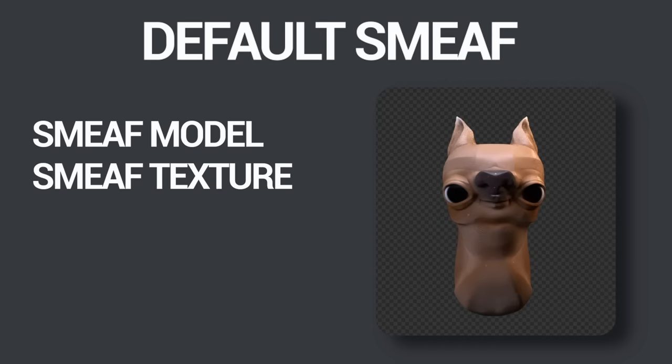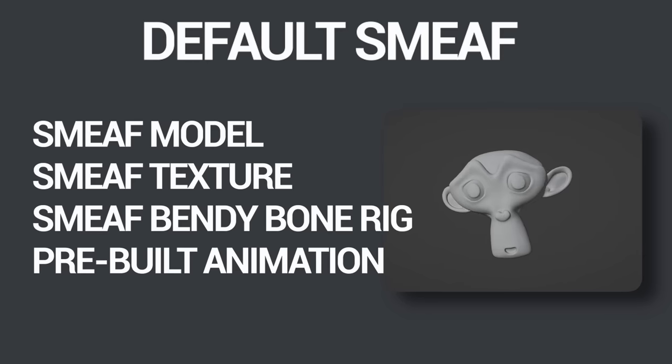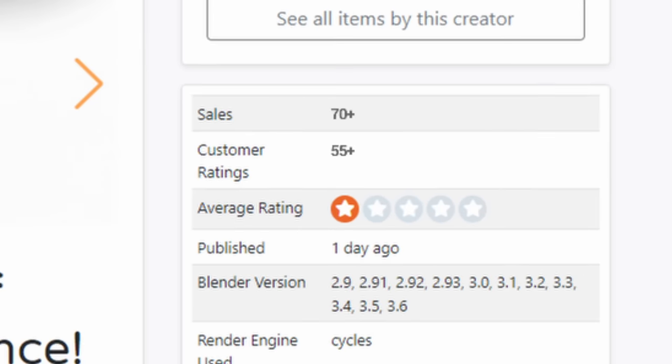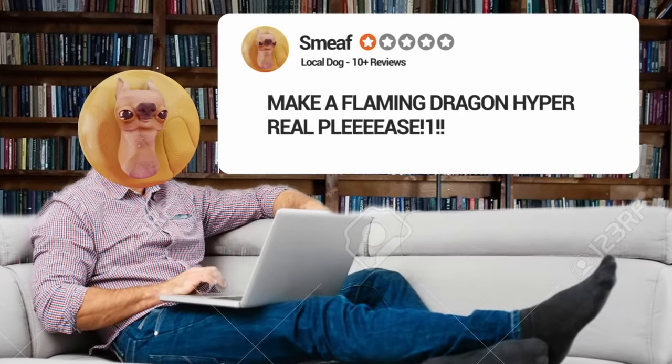There's a catch — inside this Blender add-on there's a hidden puzzle, and the first person to unlock it will get $1,000. I'm not kidding. Everything you need is inside the add-on. It comes with the Smeeth model, the Smeeth texture, the Smeeth bendy bone rig, and a pre-built animation you can apply to anything. Whoever finds and unlocks the puzzle will know exactly how to claim the prize. The main objective of this add-on is to have the most one-star reviews — a one-to-one ratio. If you download it, all I ask is that you please leave a one-star review. It doesn't have to be negative — a grocery list, a note to self, whatever. If you're looking for five-star add-ons, watch the video linked here.